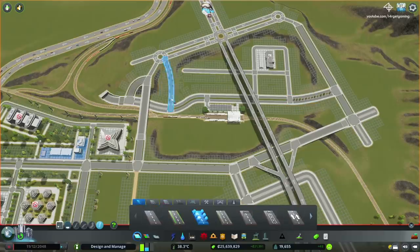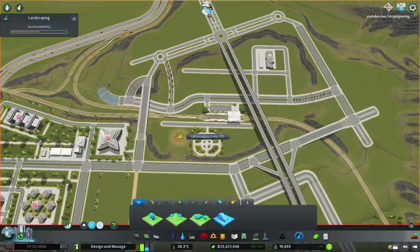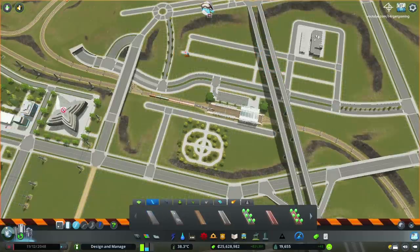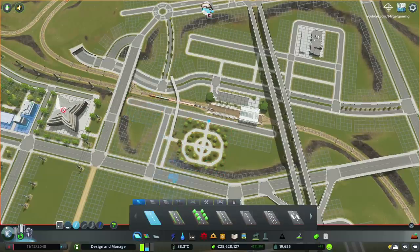I upgrade all of the roads, place out a small park, and then I start working on the pathway infrastructure of the entire region. This is going to be an extremely active area, with a lot of people going to and coming from the train station and also the bus terminal, so I want to make sure they have easy walkable access between all the main avenues and all the main facilities.